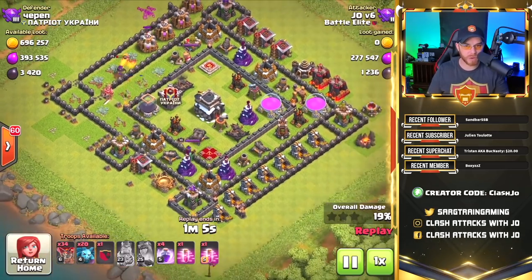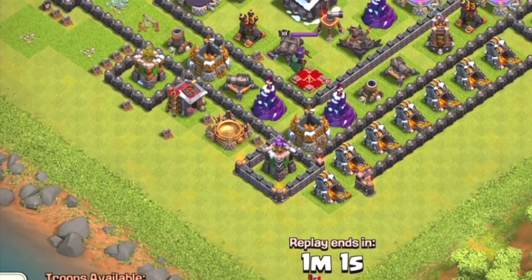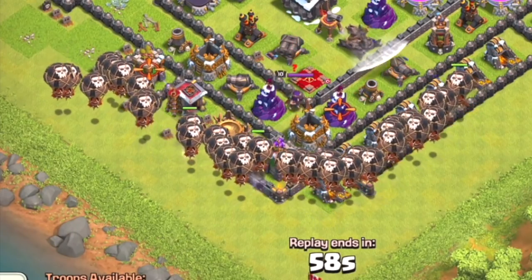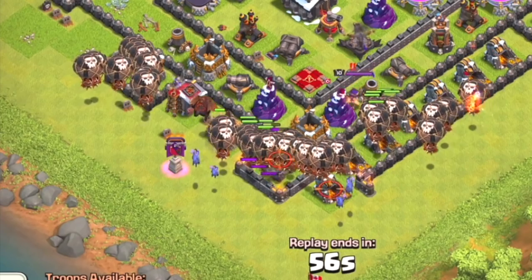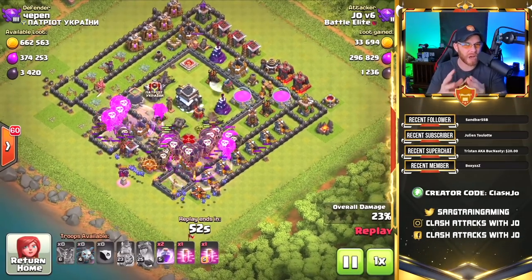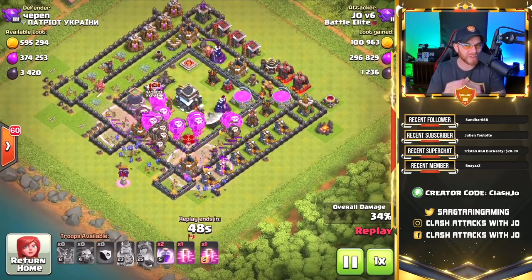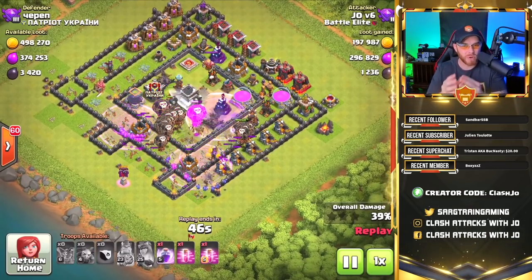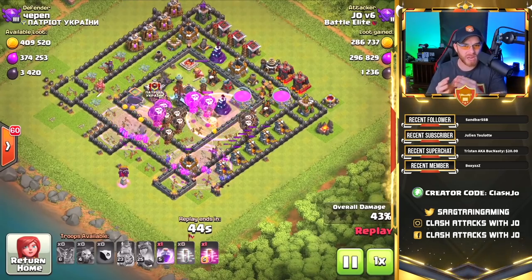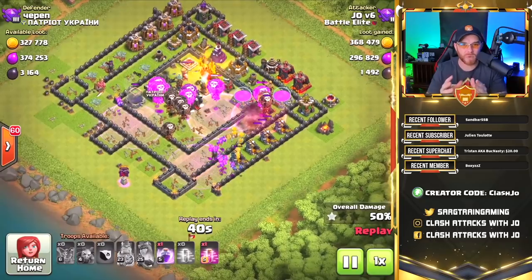We're allowing that queen to work for a moment, and we're going to come up from the bottom side by just spamming all of our balloons. We're going to drop all the balloons and back it up with some minions, then release that lava hound to go inside the base and block for the balloons. One of the major differences between hog riders and balloons is that balloons move slower and require that tanking unit — the lava hound — to block for them.